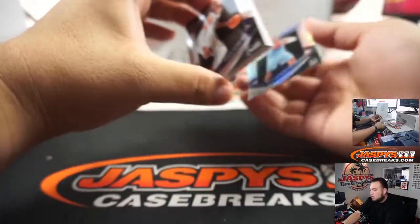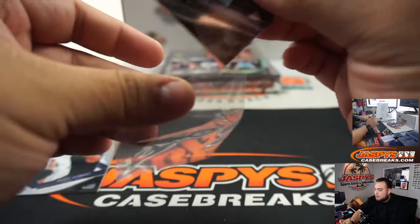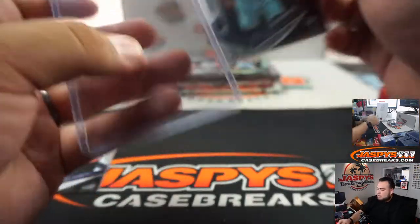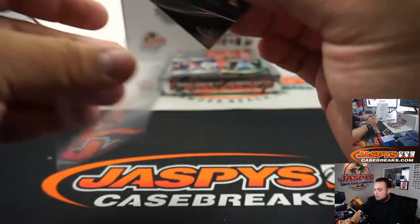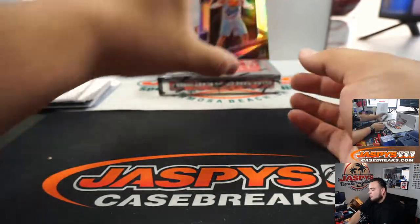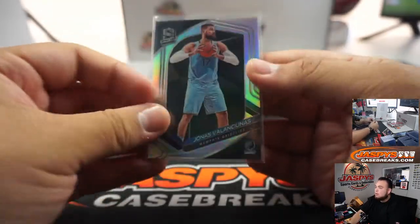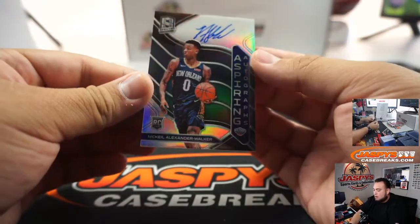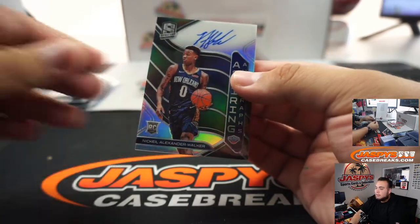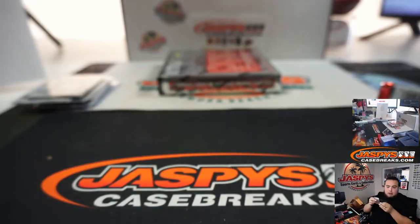Next pack. Rudy Gobert and a little Ja Morant — very nice. This will be part of the lot. Let's see Rudy Gobert. And we got Jonas Valanciunas. And out of 49, Nikhil Alexander-Walker autograph, Aspiring Autographs for the Pelicans. That is 10, so spot zero going to Gilbert.